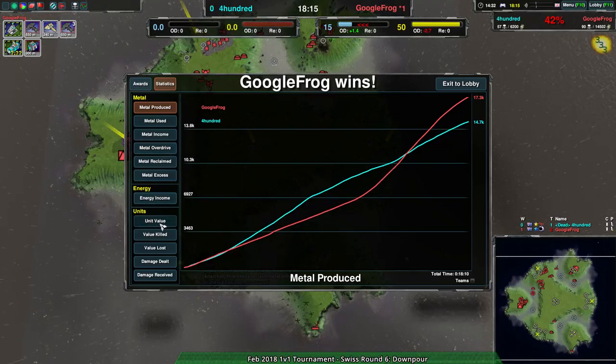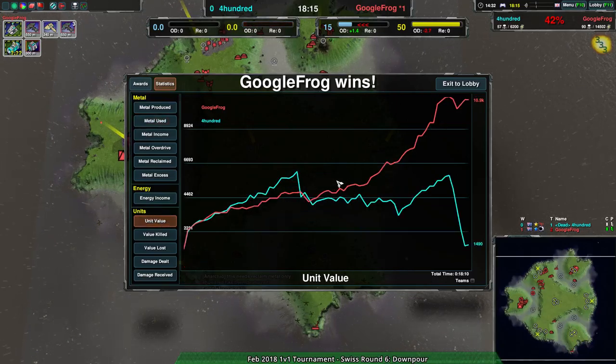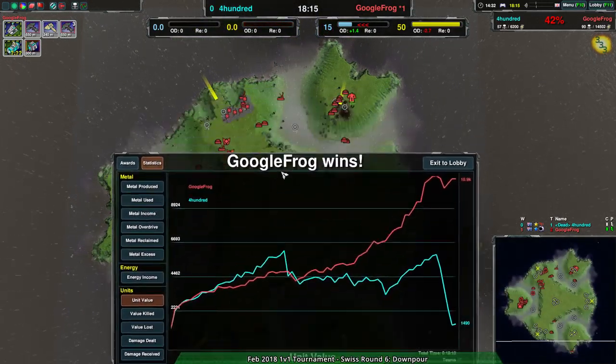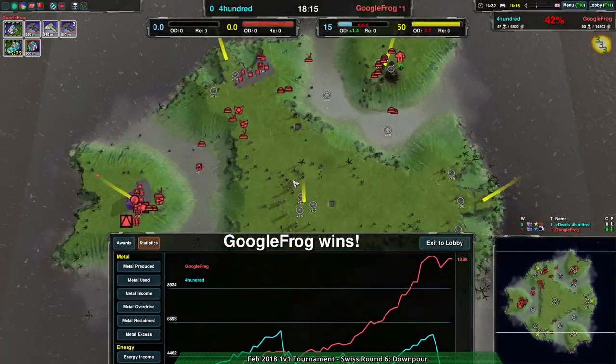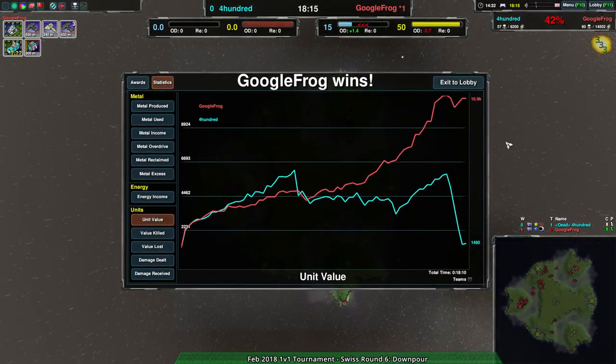400 had a massive unit metal advantage early on, but not as much unit value advantage. Google Frog was able to surround everything and take it out. That was a lot of really good plays — both players really using the water effectively. At this point that is round six, so we're going to be moving on to round seven pretty well as soon as it gets set up.